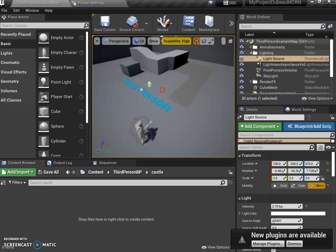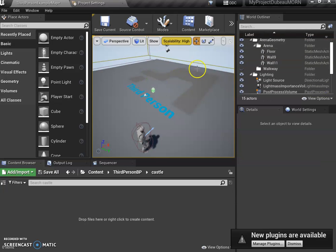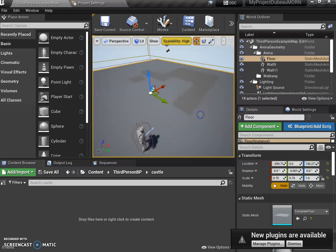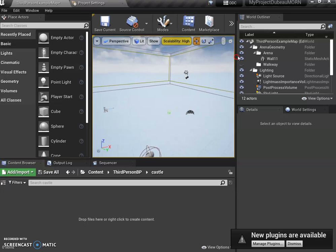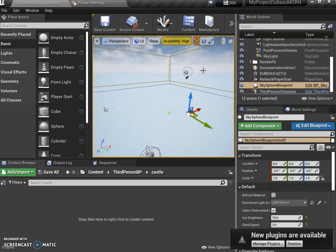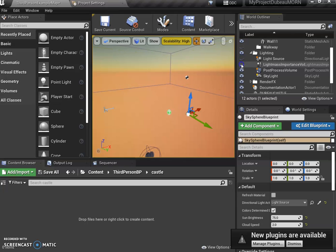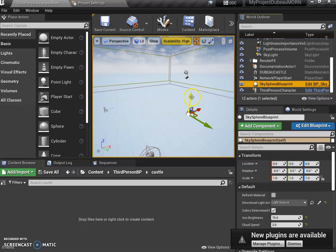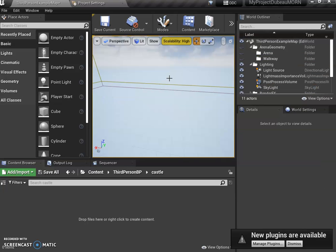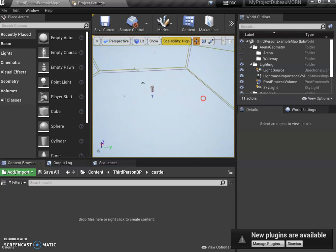Now I want to delete everything in this level — the floors, the blocks. I'm not deleting my player and I'm not deleting these little light things. If I erase those it's like Photoshop — it just makes them invisible. Keep everything except the blocks and other geometry. We can enlarge the light bounding box if we want — we're making room for our castle.